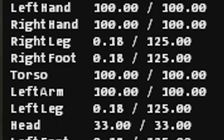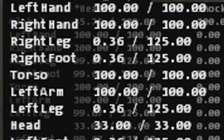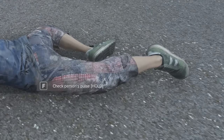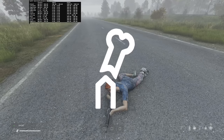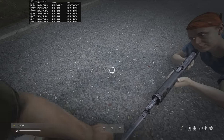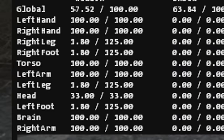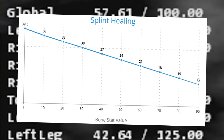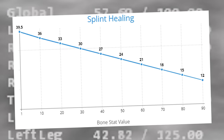At the moment, the only bone you can currently break is your leg bone, which slowly regenerates at 0.06 bone stat per second until you get to 100 bone stat, allowing you to walk normally again and making this icon disappear. This healing process can be sped up by using a crafted splint on yourself, because it instantly restores a good chunk of this bone stat based on your current bone stat value. But other than that, there are no other factors in Daisy that change how quickly you regen the leg bone stat.